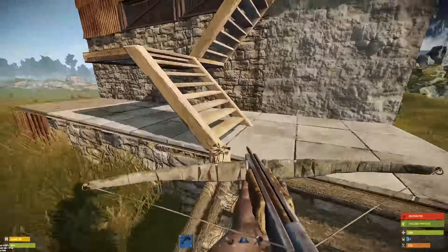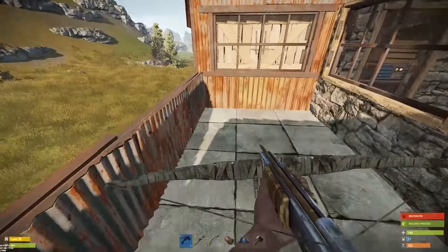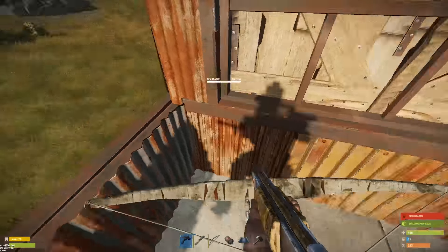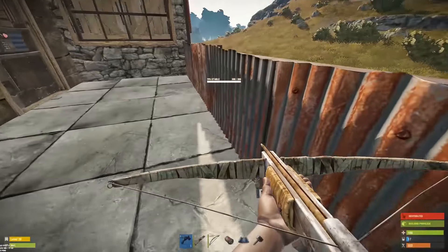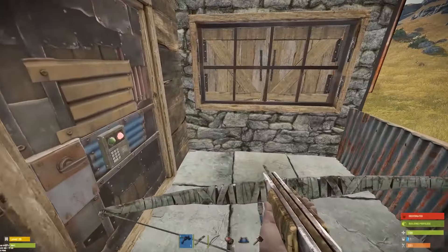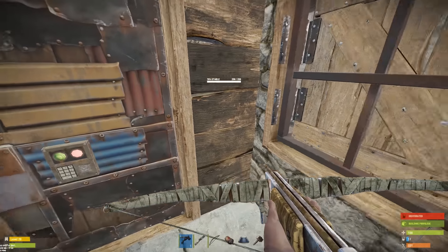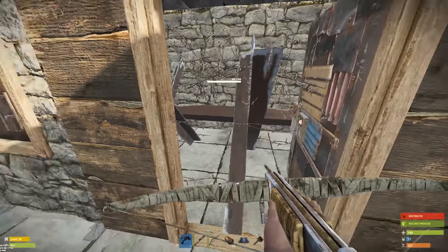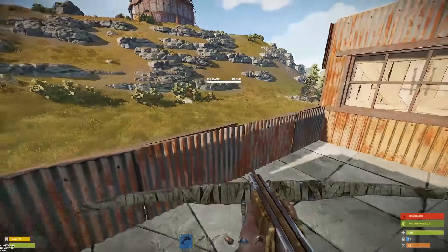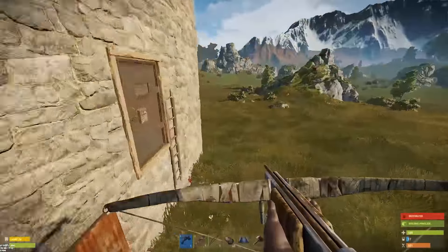Here's the base upstairs. As you've already seen, this is what happens when you get stuck and you can't jump out — which is the beauty of this. Once they get in here they're absolutely stuck, there's no way out. Even if they happen to hatch this down, there's a barricade right here and you can't get through. Let's go around the whole base so you can see.